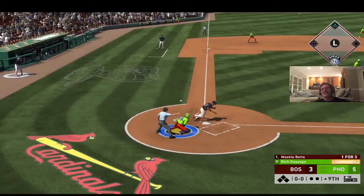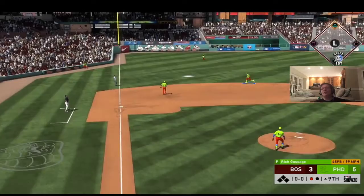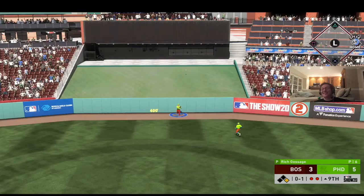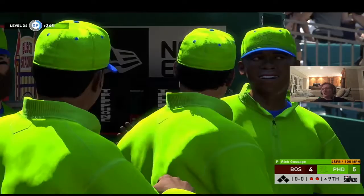Goose Gossage gets Mookie Betts to strike out for out number one. David Peralta hits a little blooper but Correa shows off his wheels to get there for out number two. Gary Sanchez makes me pay for a missed location with a home run — fortunately if Reggie hadn't hit that inside the parker it would have been tied. Big Papi strikes out swinging on a full count and that's the ball game. We win 5-4.